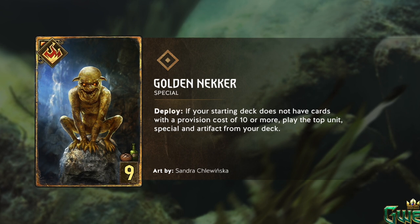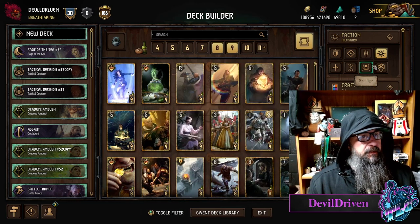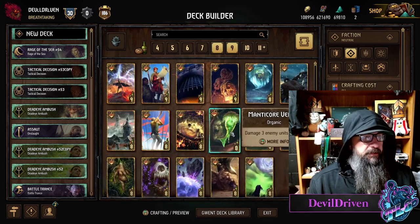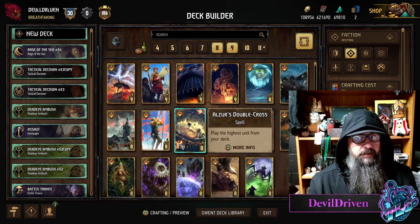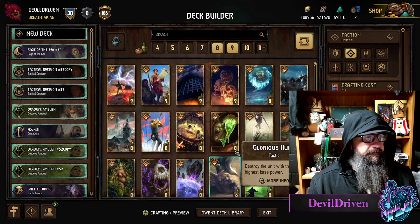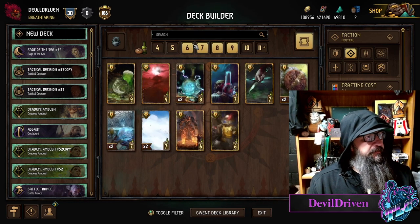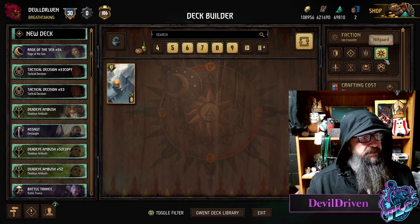So you're going to want to play this with nine-cost cards. Vilga — well, Ciri Nova is an option too. Ciri Nova you can pull all in one shot. Special cards like Becker's Twisted Mirror, Double Cross — so you can pull something else in the same go. And then an artifact, or you can go Royal Decree. What kind of artifacts could you pull? Probably the locations.